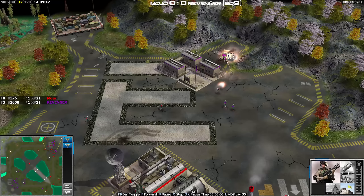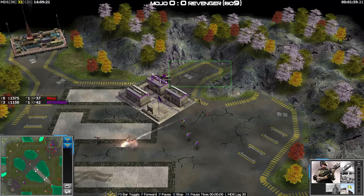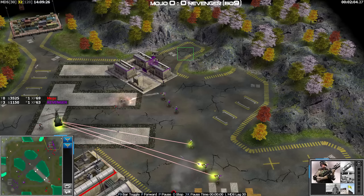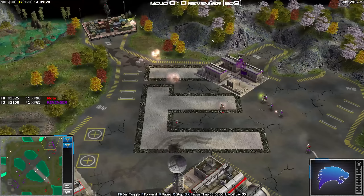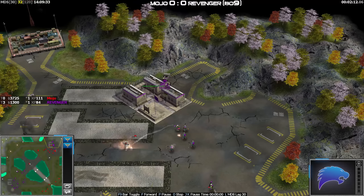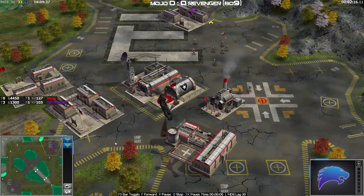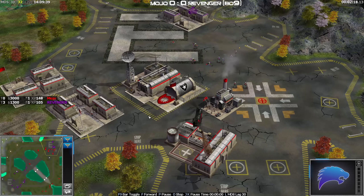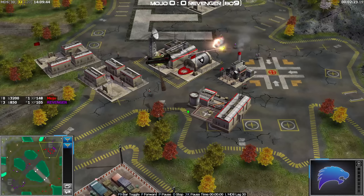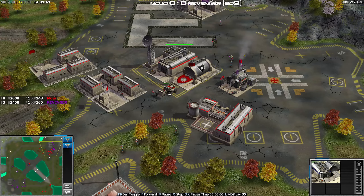It's actually quite a cute little place to put a barracks, because you could tuck the dozer in the back there which would ensure your barracks always get up. You could do the barracks closer to the cliff which might block the missile defender. This drop from Revenger is actually looking a little bit deadly there for Mojo - it's quite a lot of rangers. Keeping the CC was a little bit passive; looks like he might lose this chinook, although the CC is blocking things.